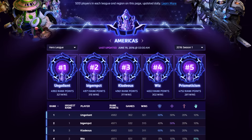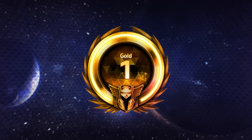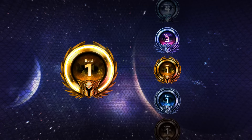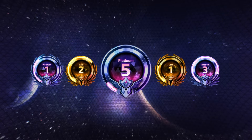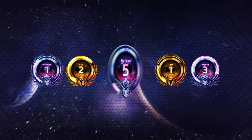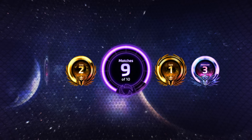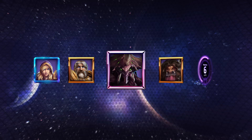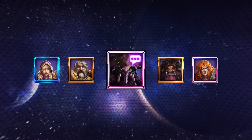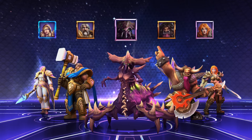Given this new structure, there are a couple of additional rules you should be aware of. First, only players whose ranks are within one tier from another will be able to queue together as a party in Hero League. Also, while in placement matches, players will only be able to party with other players who are also undergoing placement matches. Second, in order to ensure a positive experience for players, we will be removing the ability for silenced players to queue in Hero League until their silenced penalty expires.